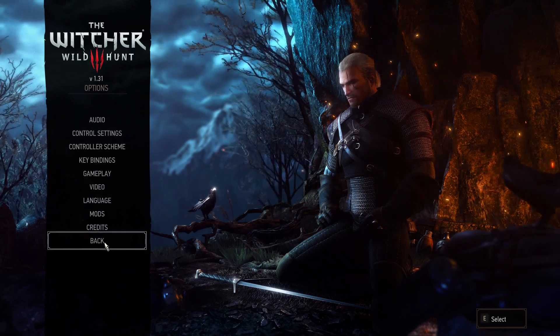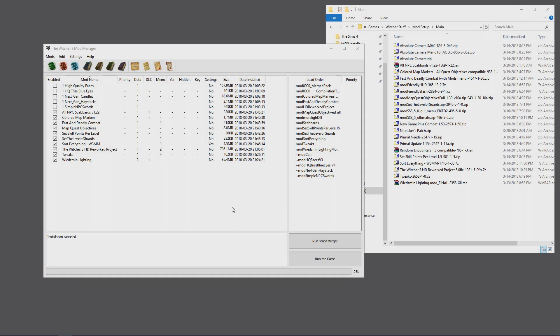Everything seems to be perfect and ready to go. Let's back out and get back to work. We're back at the desktop, and we know that our initial setups of these mods are working perfectly — no conflicts, no errors. Everything seems to be in order, and now we're going to get into the more complicated mod setups.